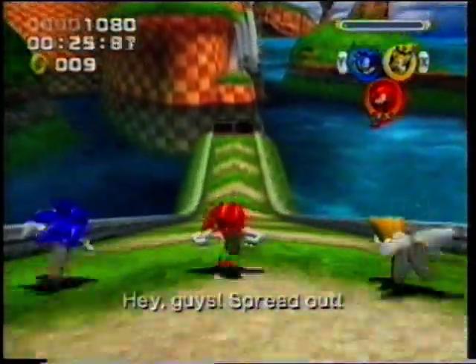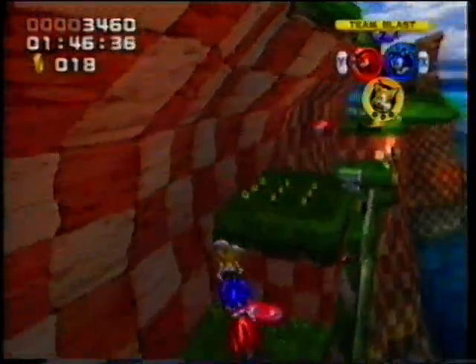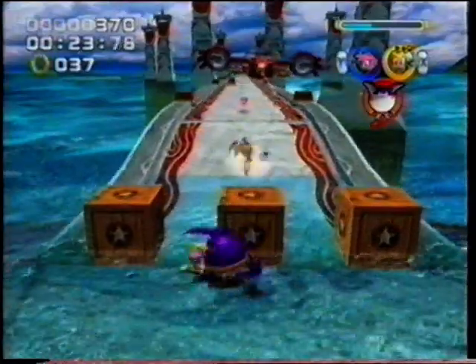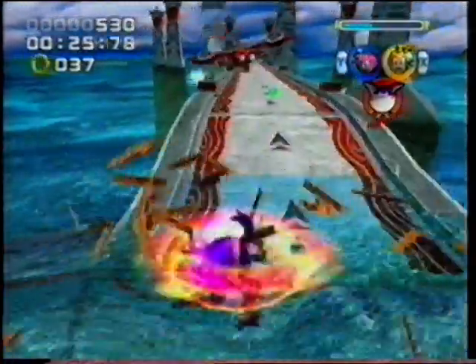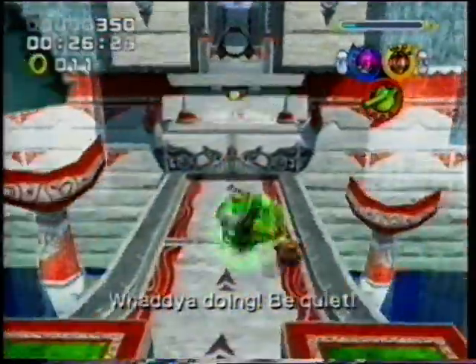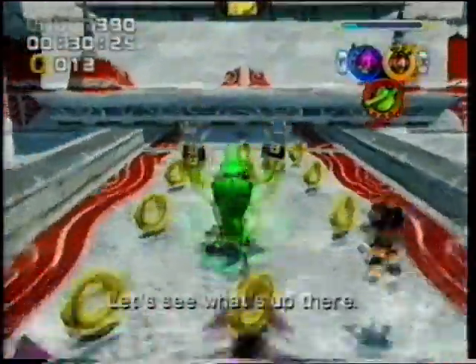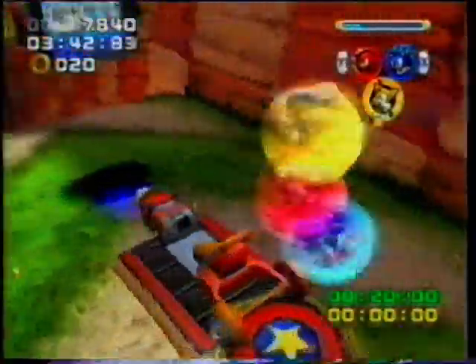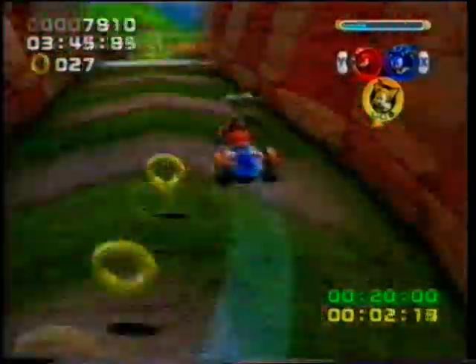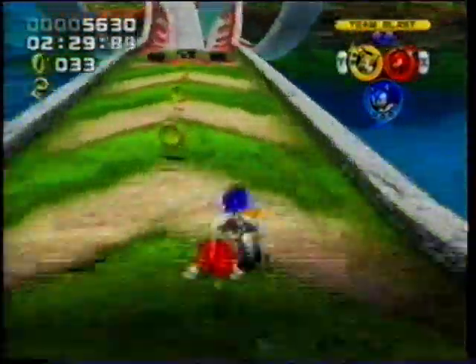Each has a special purpose. One's built for straight-ahead speed, another for pure strength, and finally, one who can fly. Choose wisely, because having the correct character at a specific point is the only way you'll advance. Of course, the emphasis is on frantic speed, and all the Sonic trademarks are here. You'll collect rings, bounce off strategically placed bumpers, and don't forget those famous dizzying loops.